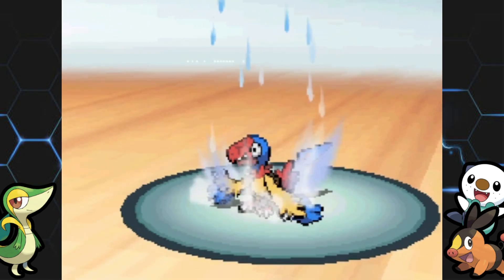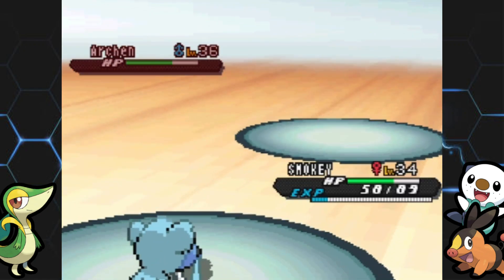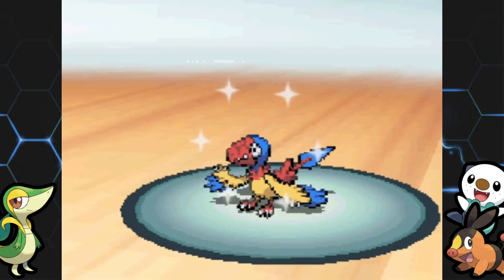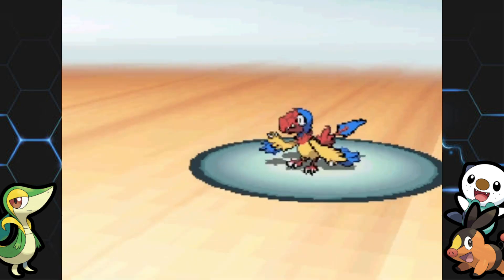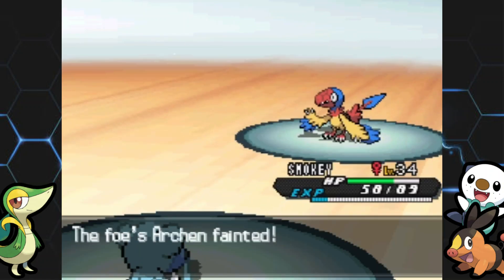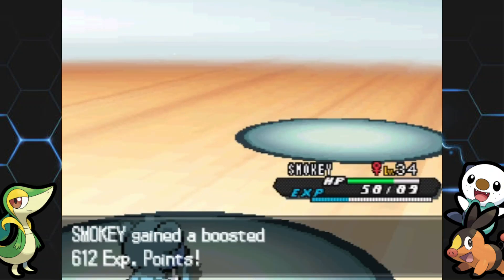Going for Dragon Breath — I don't really like that move because it's just going to paralyze me. Let's go for another Brine. Quick Guard doesn't matter; Brine is going to knock you out, Archen.